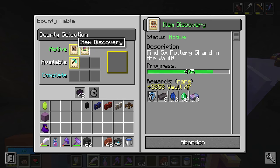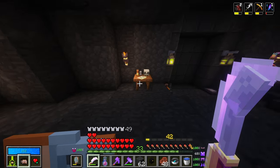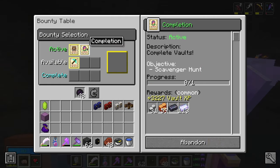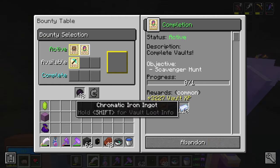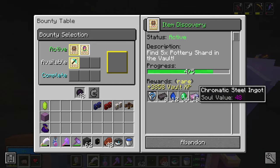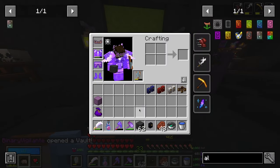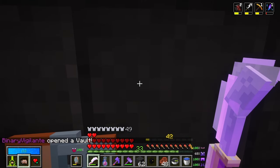So these are my two bounties. We have 'find pottery shards' and 'complete a scavenger hunt.' The scavenger hunt rewards a black chromatic steel ingot and a bunch of chromatic iron ingots, which is really cool. The other has chromatic steel ingots. All in all this is going to be pretty good. I have magnet, I have everything — let's go.